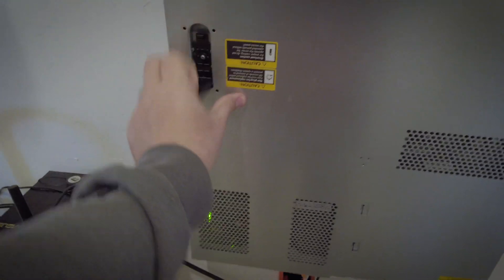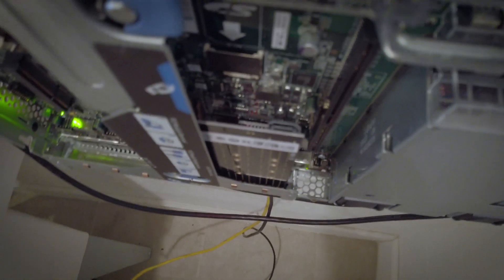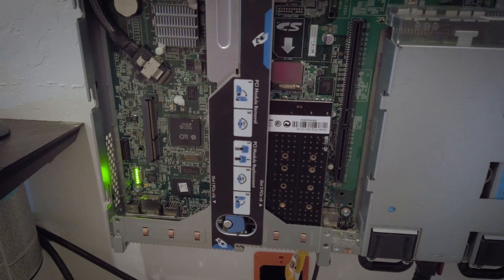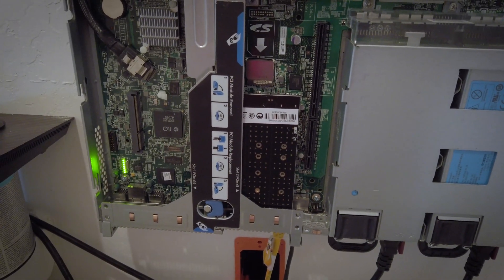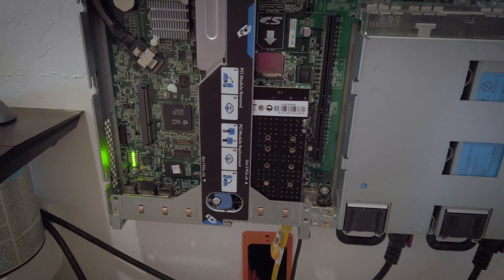Another thing I added is that little riser card right there. I'll put a picture of it up so you know what I'm talking about. In that riser card I put a 240 gig M.2 NVMe SSD. NVMe is non-volatile memory express — it's the new generation of solid state storage. Basically it's just a really, really fast drive.